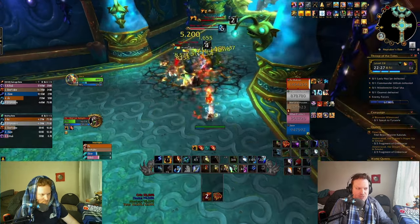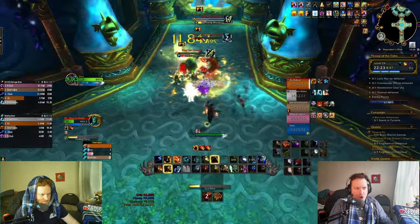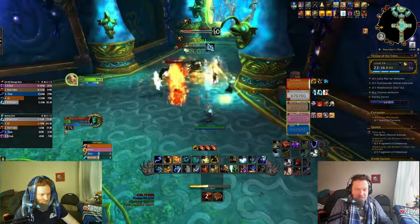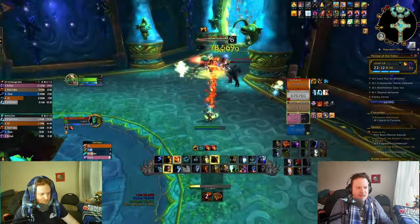My Flameshocks are falling off so I need to refresh them — there, they're back up again, and we got an Ascendance proc. Always have your Flameshocks up, because if you get an Ascendance proc you'll be very happy that you did. If you get an Ascendance proc and you don't have any Flameshocks up, you're going to be the saddest Elemental Shaman who ever lived.